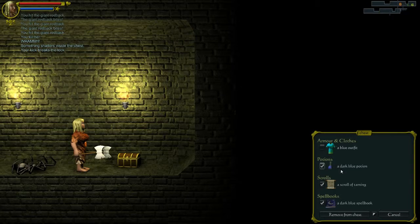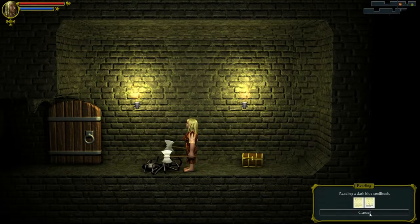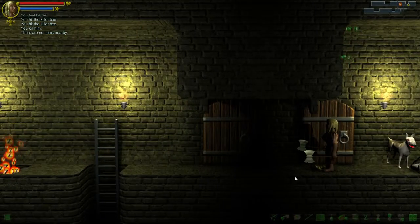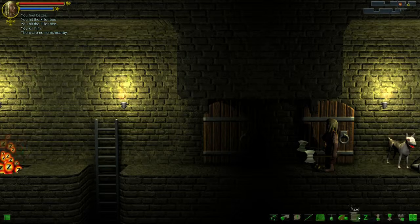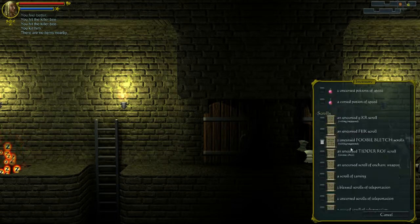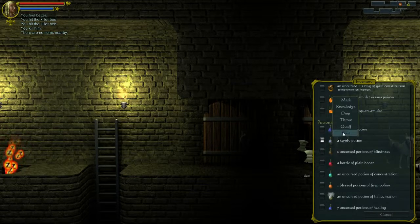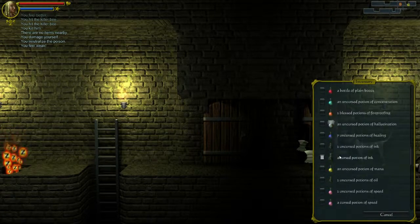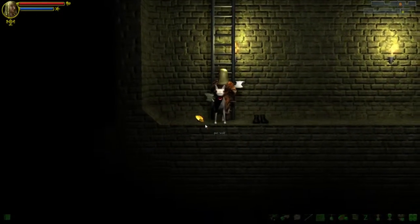A scroll, dark blue potion, blue outfit, dark blue spellbook - a lot of blue items. Too advanced to comprehend. A bee - that's interesting, could be a good sign. Means we could be near a beehive. You can get some good stuff from a beehive. That was a potion of sickness. A potion of levitation - useful, for reasons. Orange portal stone.